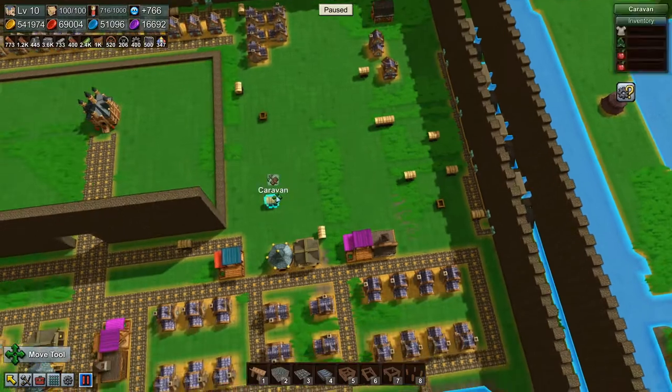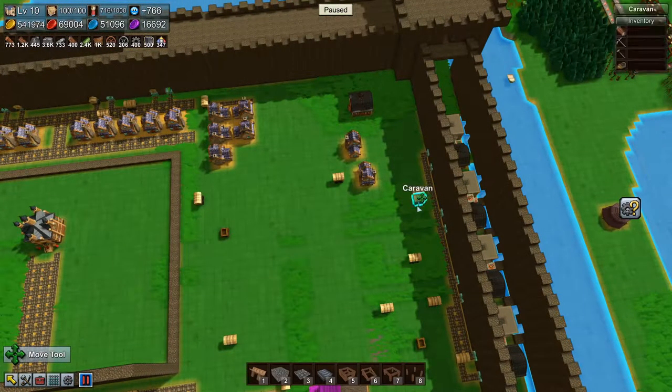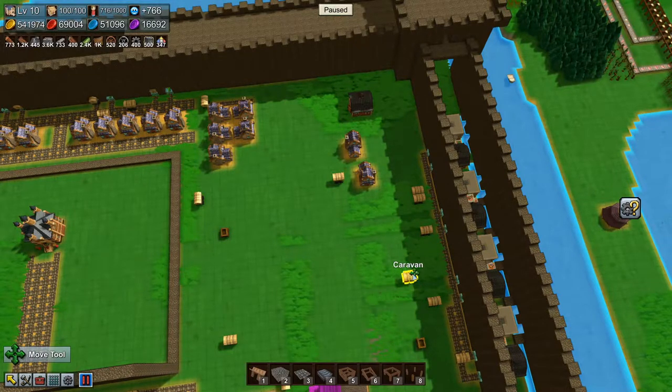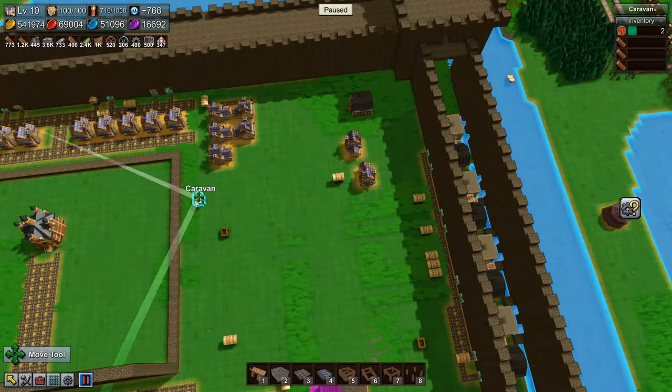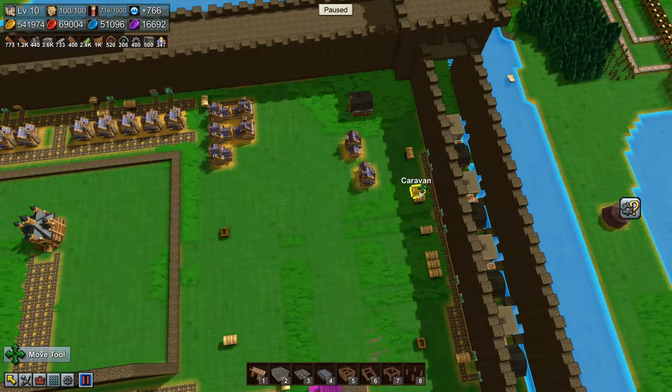I'm going to need to move some caravans — let's just move them all because we need to set them up anyway. These two are the same. This one is food, this one is — that one — this one is clothes.